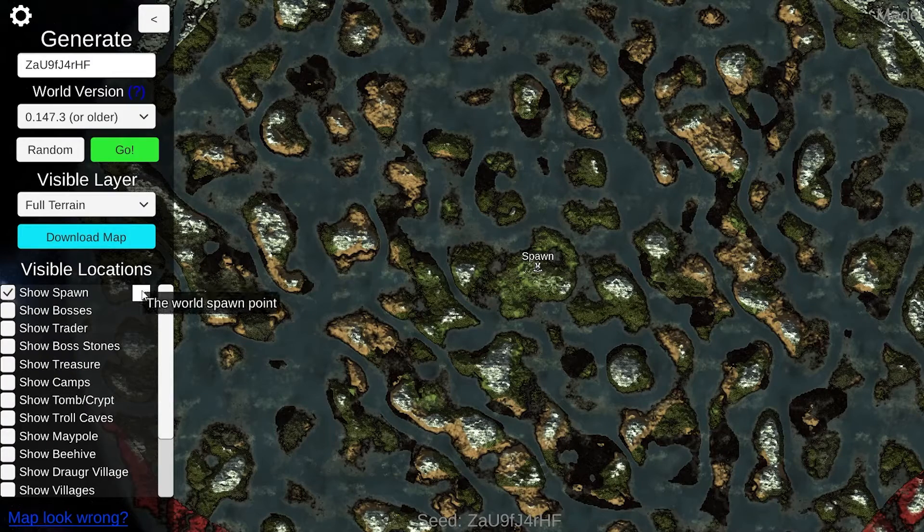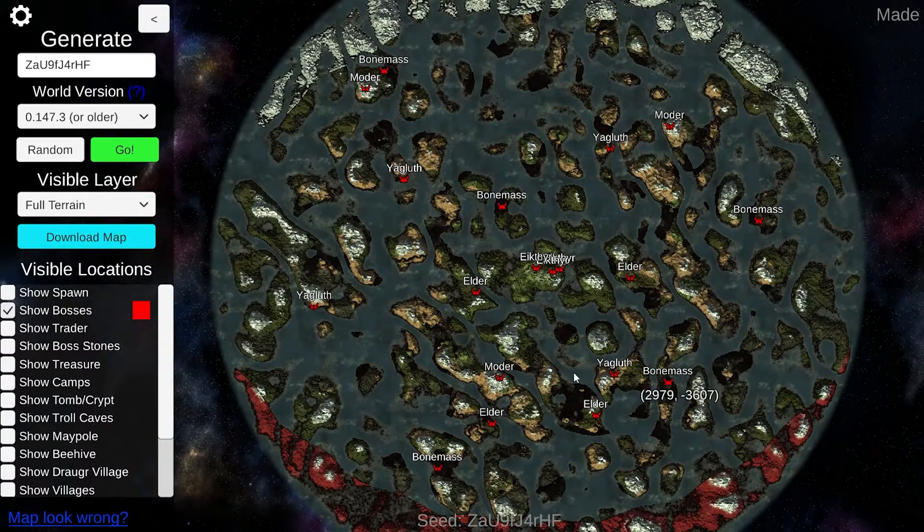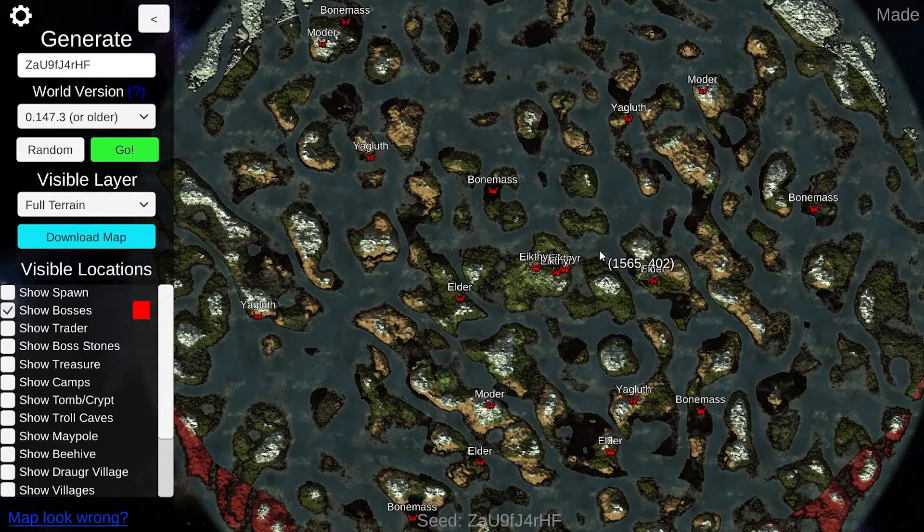Now all you have to do is press this button over here. You can see the world spawn point — if you want to see where the spawn is, you obviously spawn over there. And you can show the bosses by pressing this, so it will show all the boss locations you can find. It's not the best seed for all the bosses being close together, but you don't generally want that — you want them spread out so you have a bit more of an adventure in your Valheim.